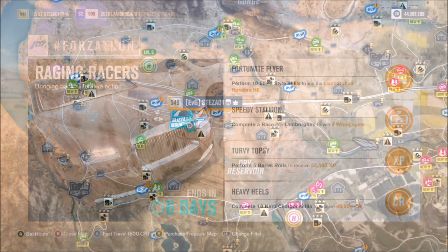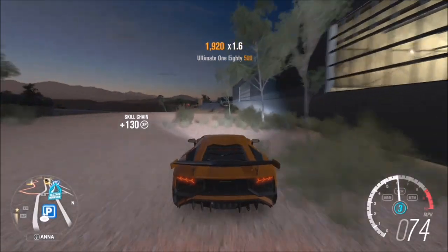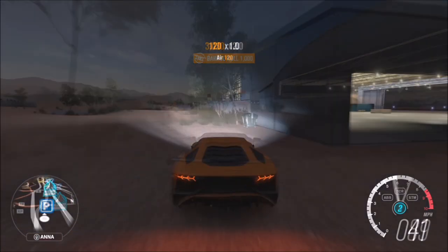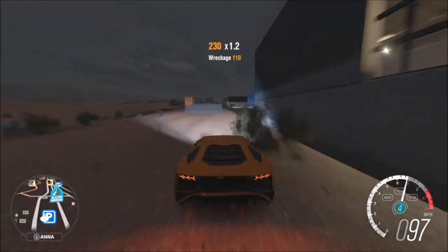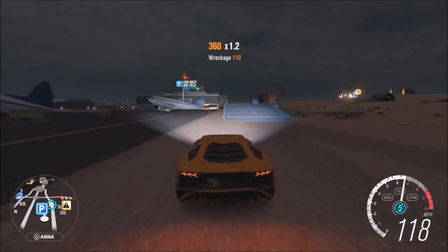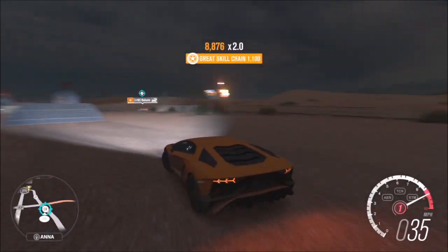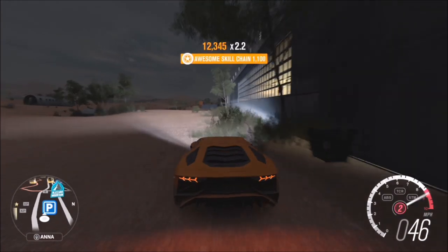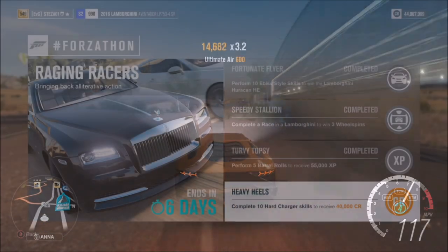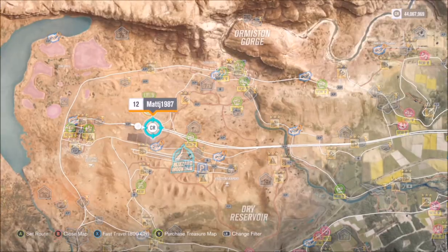The third challenge wants you to perform five barrel rolls to receive 55,000 XP. This is not as hard as you might think. Come over here again to the airfield where you'll see all of these ramps — there are basically three ramps in a row so you get various attempts. I recommend something very fast and low, not a jeep or 4x4, something with a low chopped roof — like this Lamborghini. Go up to the very edge and tip of each ramp, on the side where it's open with nothing beyond it. On this middle jump I'm going on the right-hand side because there are containers on the left.